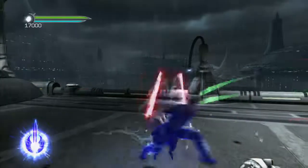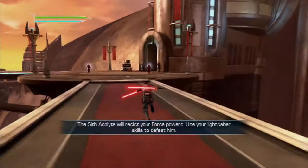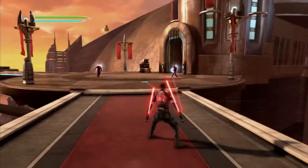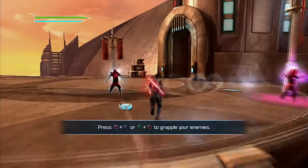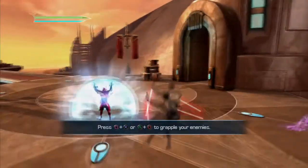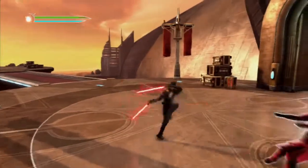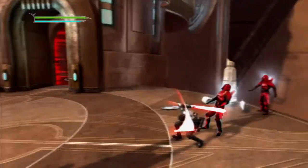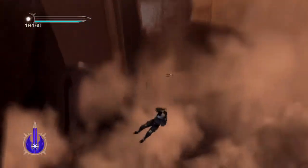One of the interesting design choices is the amount of enemies and the ways they attack. For example, you can't run through the whole game shooting force lightning or only using force push, because some enemies like the Sith Acolytes won't be affected by your force attacks — they'll only be damaged by the lightsaber. Some bigger robots shoot missiles that you can either control and push back, or use a force push to deflect the missile.